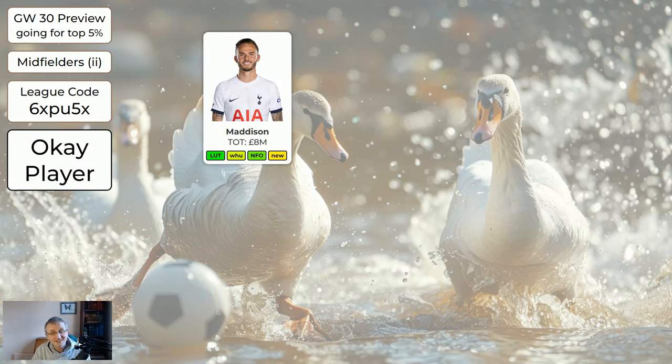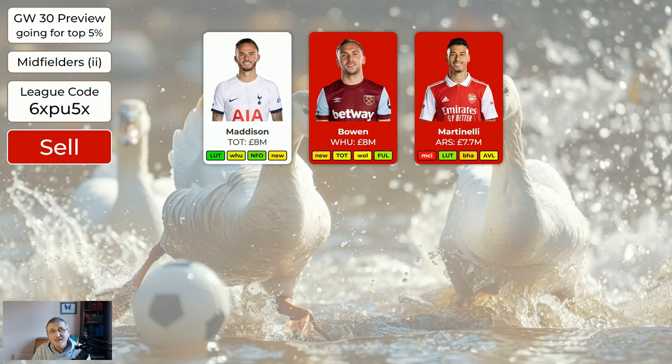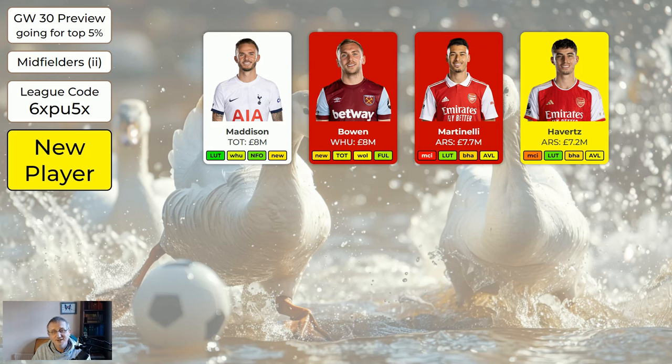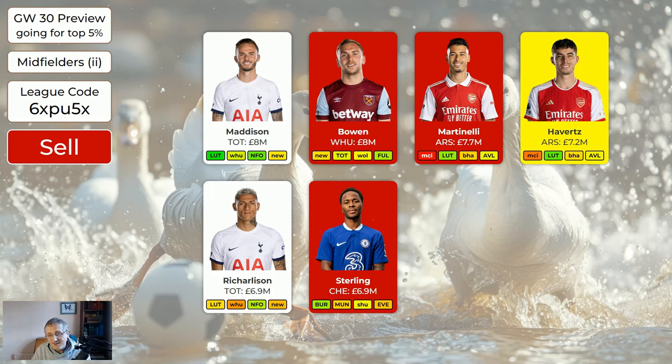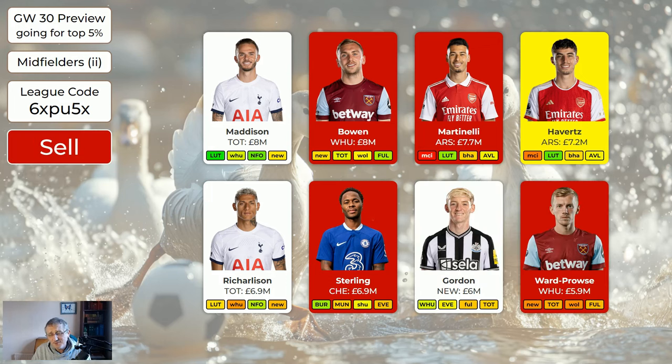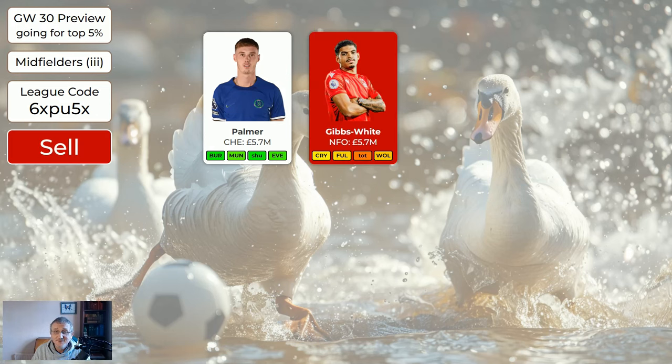For the cheaper midfielders: Maddison's good but obviously misses game week 34. We're getting rid of Bowens. Martinelli we're getting rid of even though he's quite good — he often doesn't play 90 minutes and we have so many Arsenal players to choose from. Havertz is half a million cheaper and has been doing better recently, playing up front — he's actually quite a good buy. Richarlison is a good player presuming he's fit. Sterling we're getting rid of — we've got other Chelsea players to choose from. Gordon's a good player. Ward-Prowse is a very good player but we're moving him out of the system.